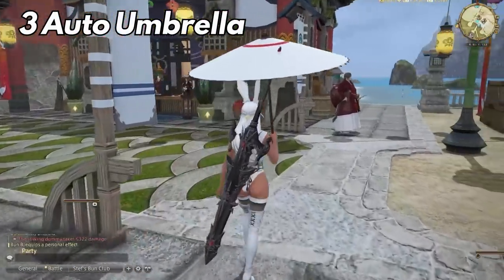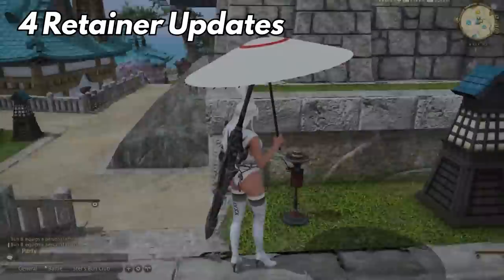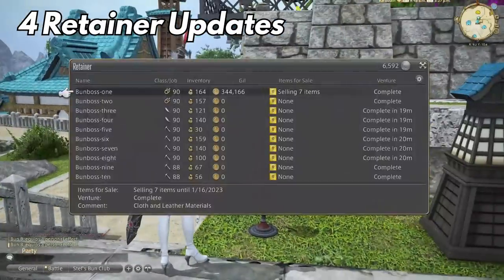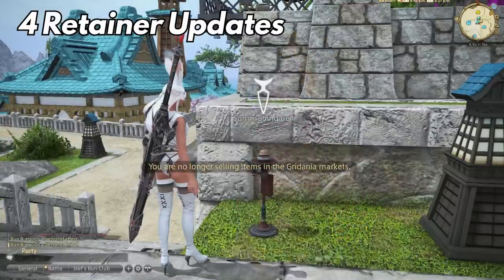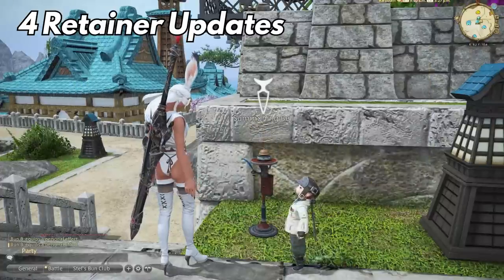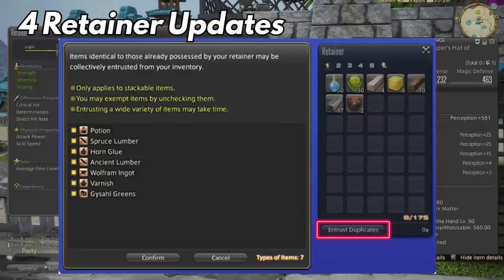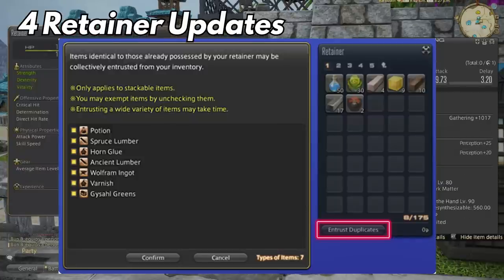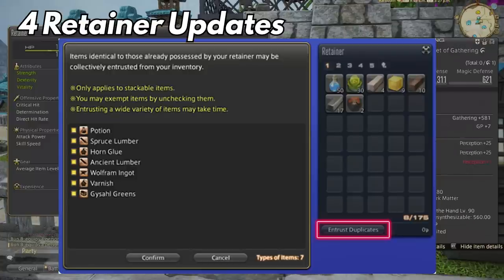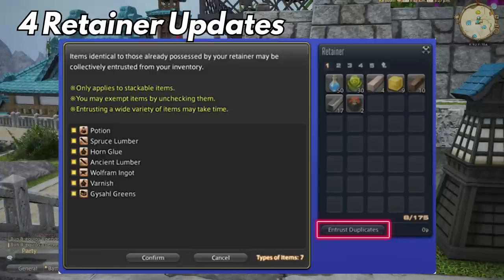Seemingly a small update, but it's something that adds to the immersion of Final Fantasy XIV. Number 4: The last one I want to cover is changes to retainers. They've finally given us some sort of update — not a complete overhaul of the 10-plus year old inventory system, no matter how much we wish for it. They are adding major changes, the first being the Entrust Duplicates option. This will match any materials you have in your inventory to the ones in your retainer, so you have to have them in both places for this option to work. This is a great change for crafters and gatherers, since most endgame players are material hoarders. Now we can easily entrust multiples of items with the click of a button.